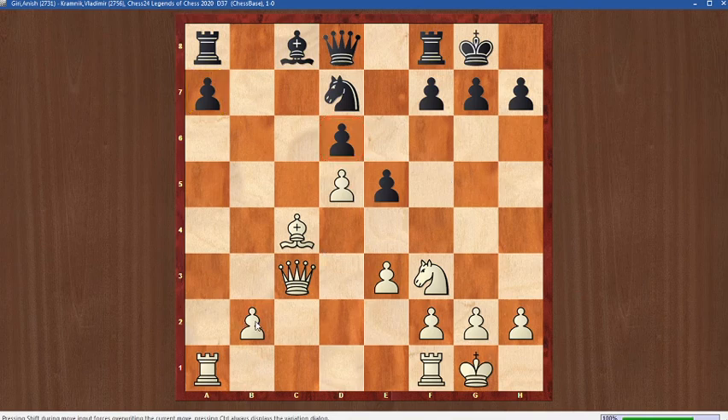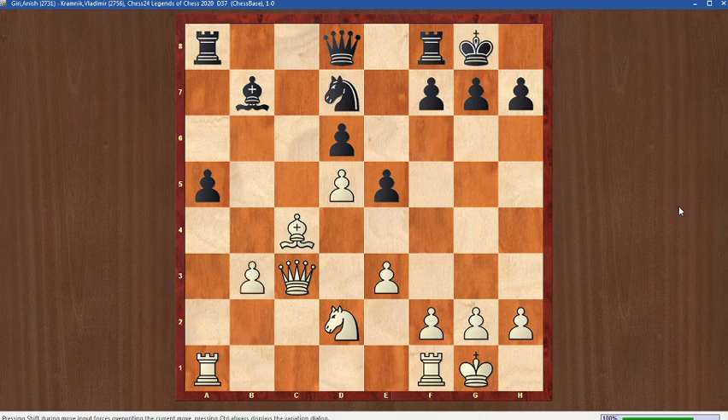White's pawn is somewhat weak, but white controls more space on the queenside and it is difficult for black to attack it. So white has good chances. White played a5, black played a5, now there are chances of a pin. Knight d2 regrouping — white can maybe play knight e4 to attack d6, or bishop b5 and bishop c6. White has a lot of ideas. Black played bishop b7 trying to develop, b3, queen b6.